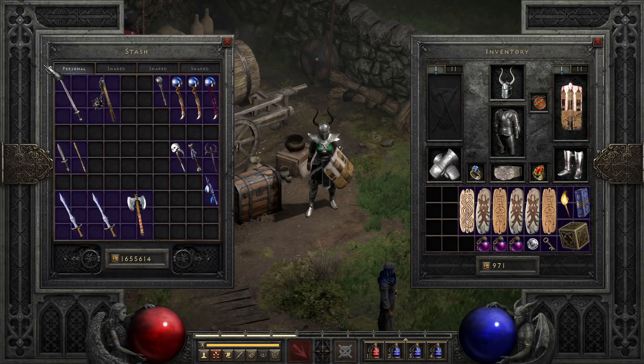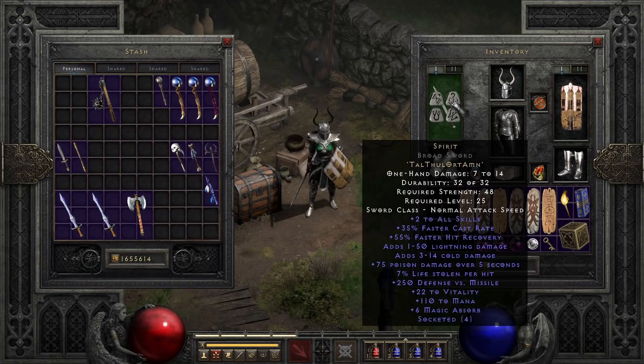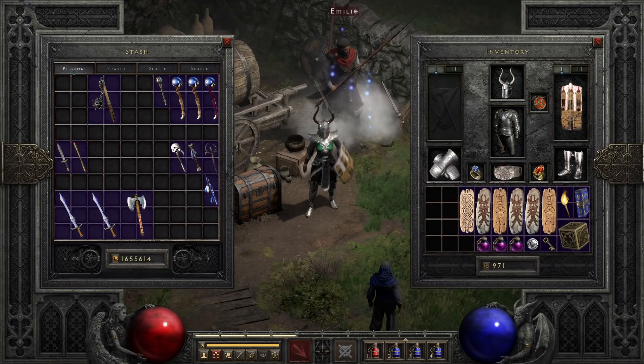Starting out, we're going to hit what are probably the two most prominent caster weapons, with the Spirit runeword being extremely popular due to its low cost and high efficiency. With plus all skills, faster cast, hit recovery, and a few other nice mods, just for the cost of Tal, Thul, Ort, and Amn in a four-socket sword. There are a few really good bases for this runeword, but getting a broadsword from Nightmare and socketing it is the safest and usually the fastest way, since these cap out at four sockets, making it a lot harder to overshoot the required number. Though a crystal sword is the infamous base for this one, it can get a bit more finicky if you find it in the wrong spot.